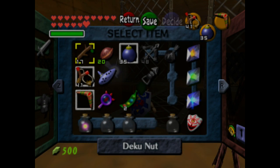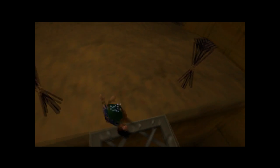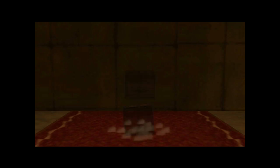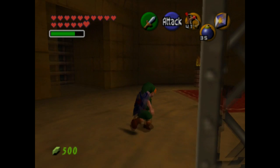These two torches right here — you can take a Deku stick to the torch that's across the bridge and then bring it over here, or you could just use Din's Fire to light them both. Then a treasure chest will appear with a key inside it.